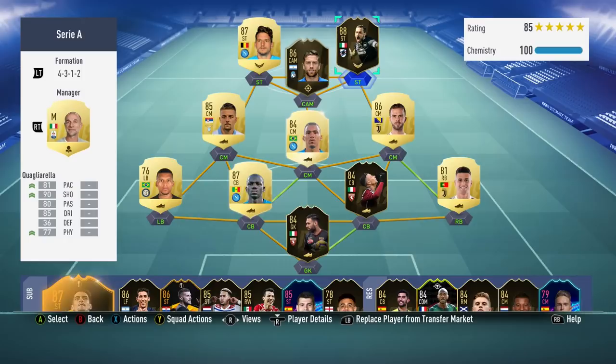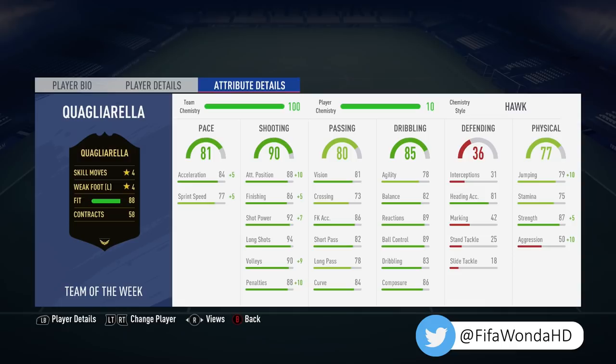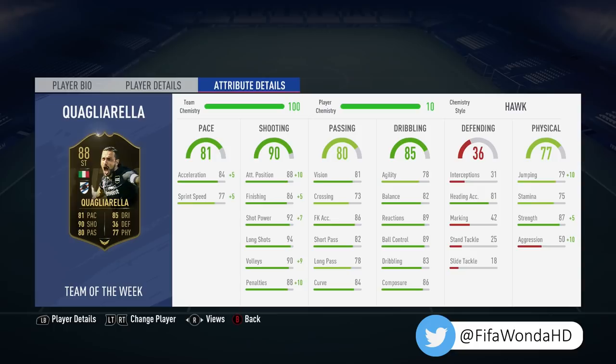So without further ado, we've seen the team we've used him in and the position we've played him in. Now we're going to have a look at his attribute details, and as you can see there are some real standout areas. The shooting column and the dribbling column especially are fantastic.